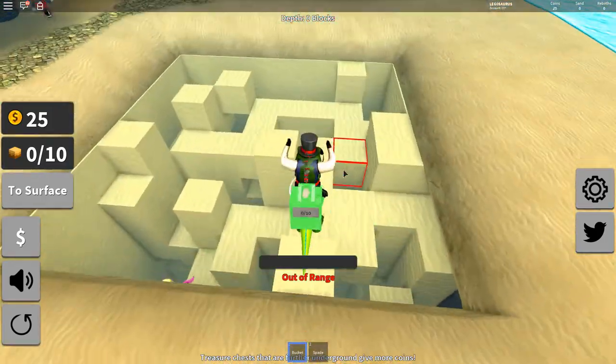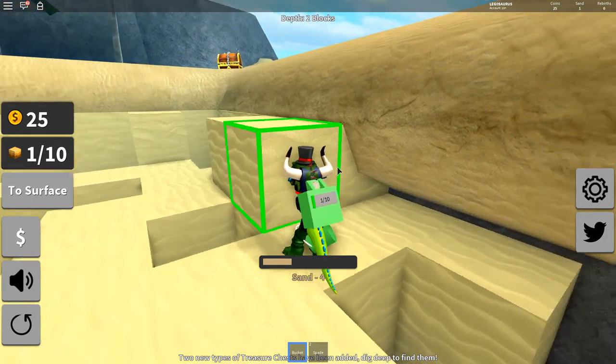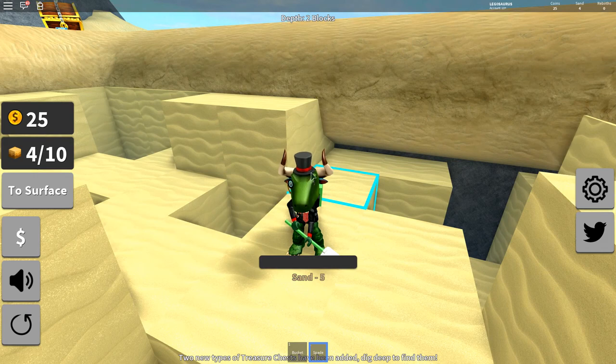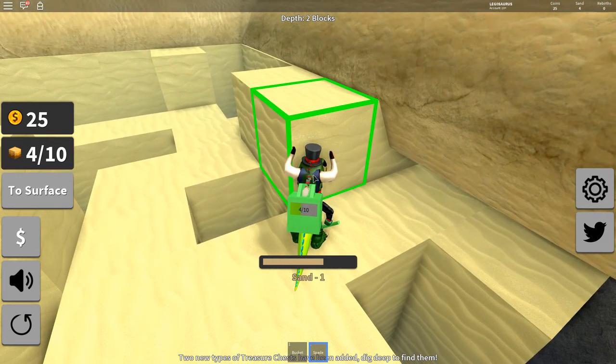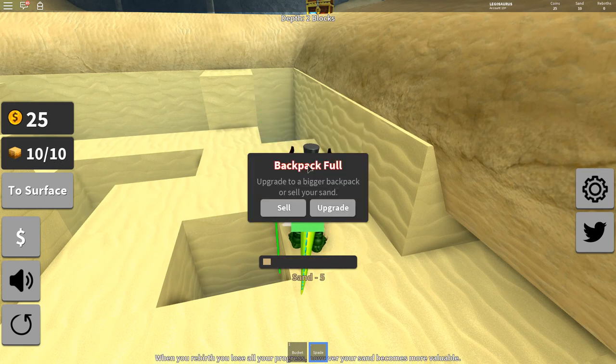So now I have a better spade. I don't know where it is — it doesn't actually show when I'm digging. Oh, I have to hold the spade! Wait, so it was wrong that I was using the bucket to dig, because the spade is faster. I was doing it wrong the whole time!